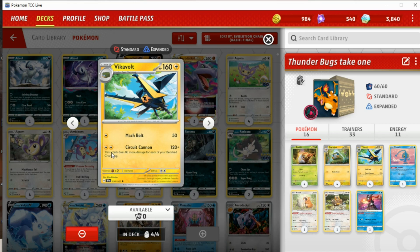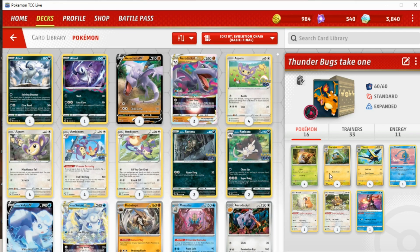We do have XP Share, Electricity Generator, and Neo Upper Energy to help with that, but it's still quite difficult. Because we have to play 12 of our main Pokémon — eight of the support one and four of the attacker — it does already limit how much other stuff we can actually play in the deck.